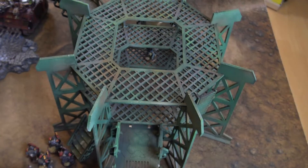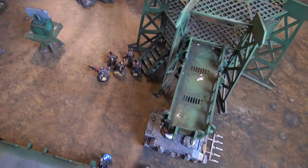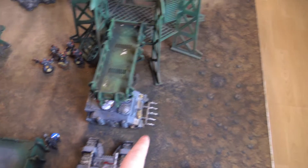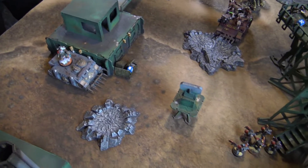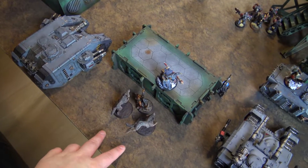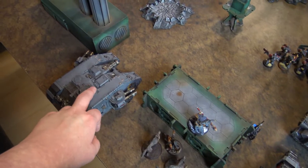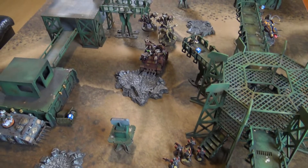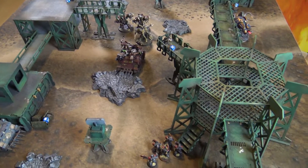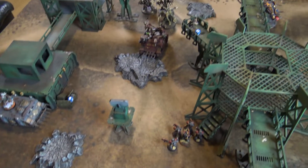Movement: the lone Greyhunter Sergeant retreats to safety. Greyhunters screen the vehicles. The Rhino pulls back away from the Maulerfiend. The Wolf Guard Rhino stays put. Ragnar and his two wolves disembark from the Land Raider for a buff bubble. The Achilles moves back slightly, setting a trap to funnel Ross's assault.